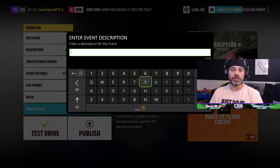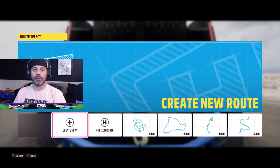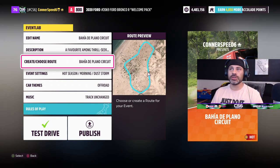This choice here where it says 'create or choose route' gives you an option to actually select the horizon route itself or to create a new route. For now, of course, we're going to use the horizon route and move on to the next step: event settings.